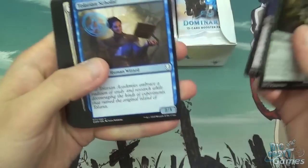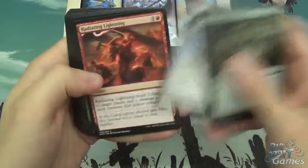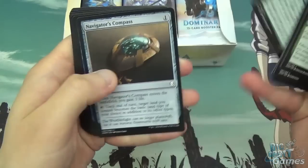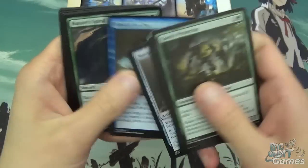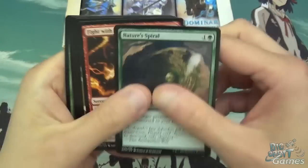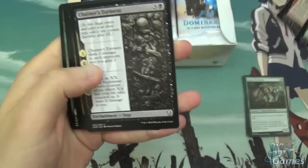So we've got Gaia's Protector, Divest, Tolarian Scholar, Tragic Poet, Radiating Lightning, Mammoth Spider, Keldon Raider, Ancient Animus, Navigator's Compass, Blink of an Eye — and that's all our commons. Then Nature's Spiral, Fight with Fire, Chainer's Torment.